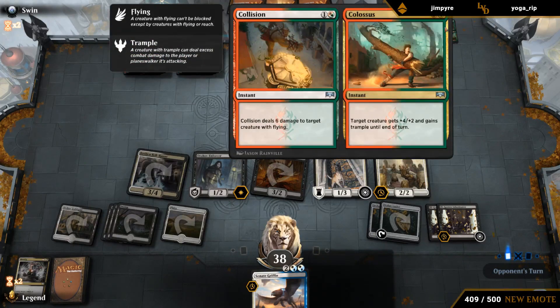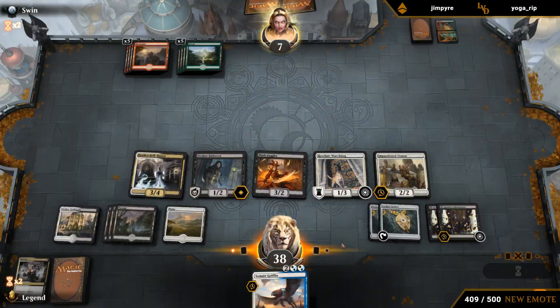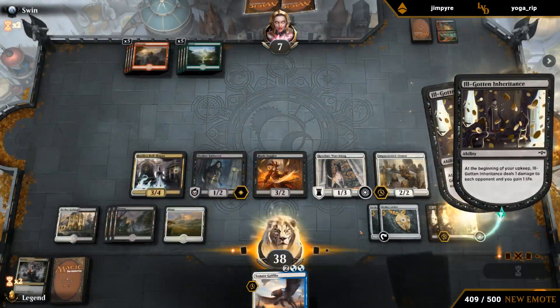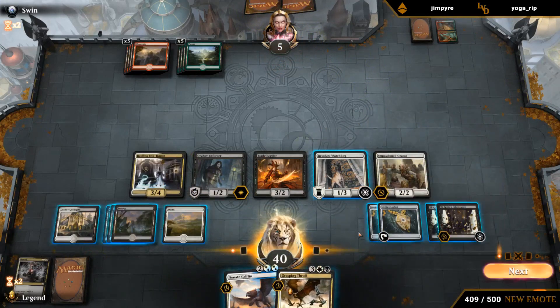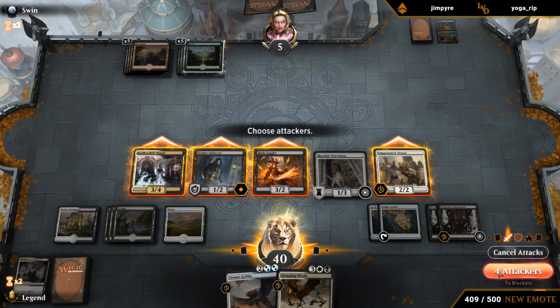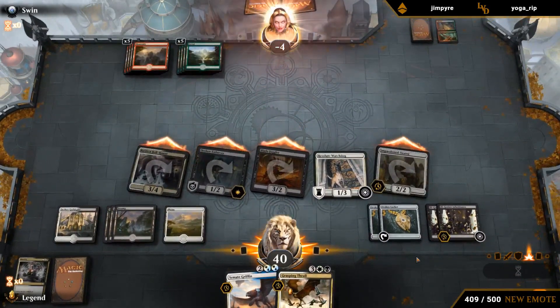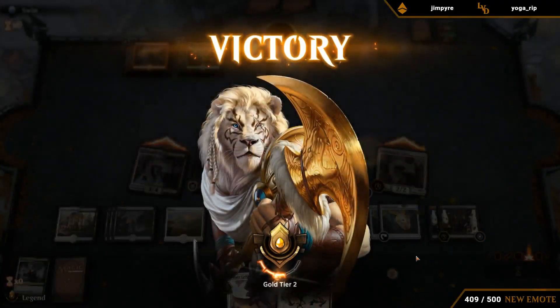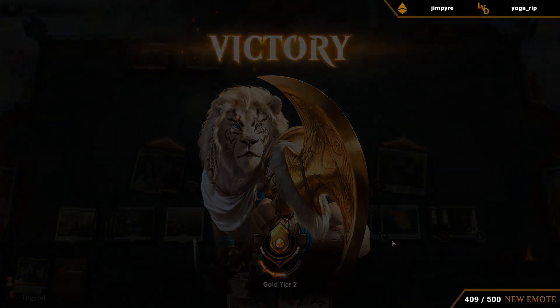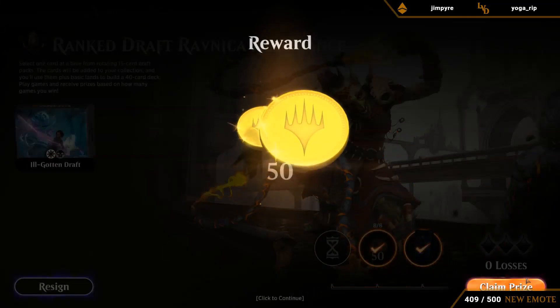They might have had the Gate Colossus in hand for quite a while — 10 mana. Strange game: opponent cast a total of three spells and we ended the game at 40 life. On to the next one.